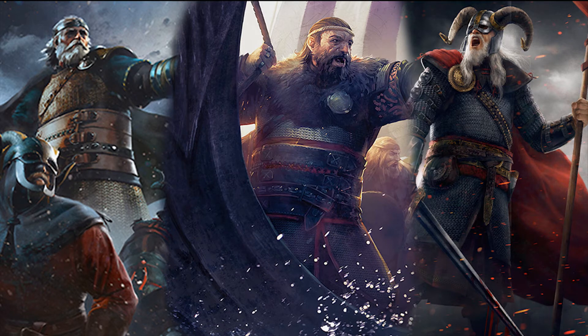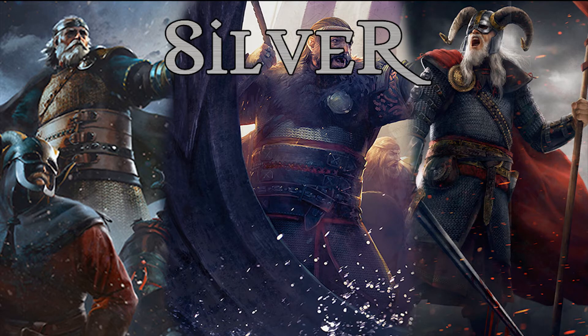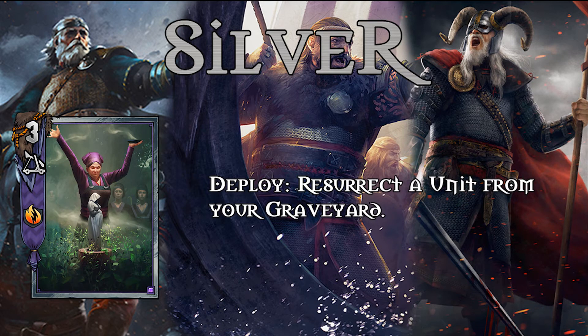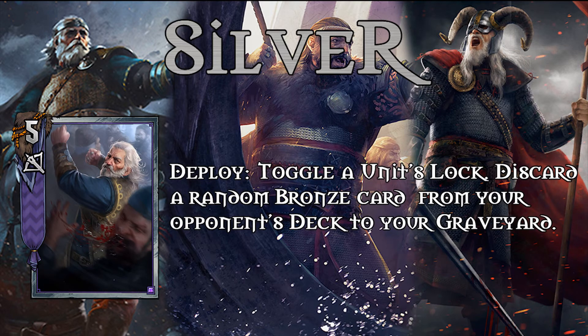The first thing we're going to do is jump into the silvers aka epics that should be crafted for Skellige. Some are overall good for any Skellige deck — this would be Grimmest, who spawns an Impenetrable Fog, Blood Curling Roar or Clear Skies. Great card, excellent, very viable and versatile — can be played in any deck. As can Sigurdrifa, who resurrects a unit from your deck including silver units as well as bronze units, so you can do a whole lot of shenanigans with her. Another card that can be played in any deck is Donar Unhindered, who locks a unit and discards a random bronze card from your opponent's deck to your graveyard — quite potent and a staple in most decks.